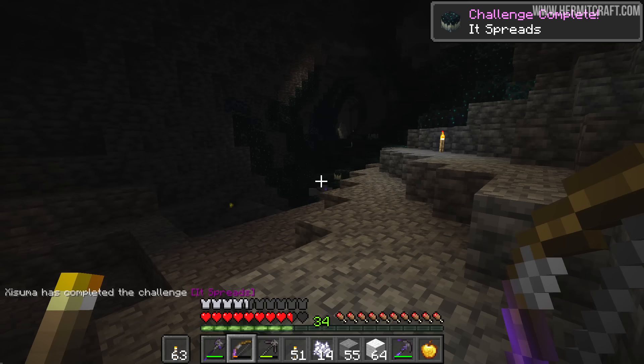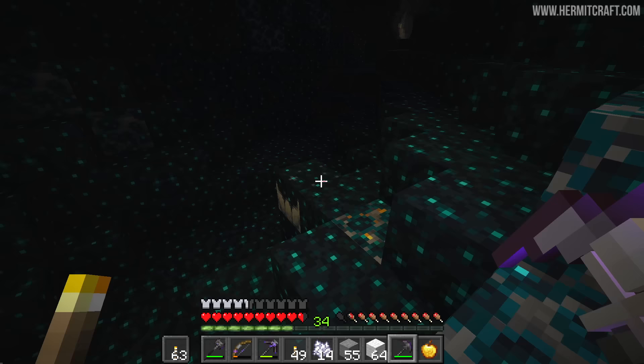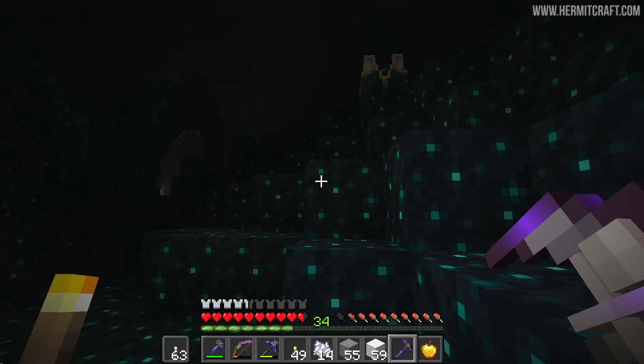That's it — come this way. That gave me an achievement, which means it died right next to the catalyst. This is the one and only block that I need. So if we just pop down here I'm going to take this and be out of here. That didn't even set off a sensor. There's one of those — the Shrieker right there.